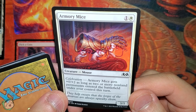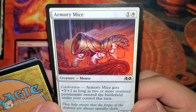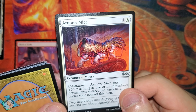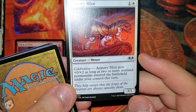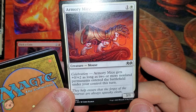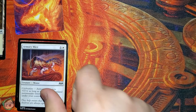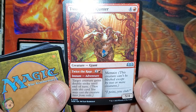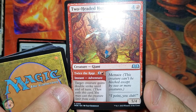Next up, we got Armory Mice — that's adorable. For one white. Celebration: Armory Mice gets plus zero plus two as long as two or more non-land permanents enter the battlefield under your control this turn. Next up, we got Two-Headed Hunter for four red, as well as Twice the Rage for one red. Tiger Kitch gets double strike until end of turn, and this has a five-four with menace.